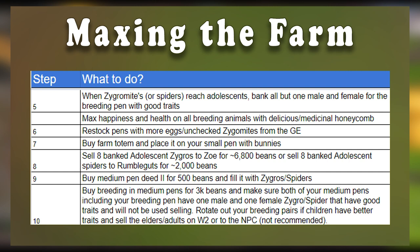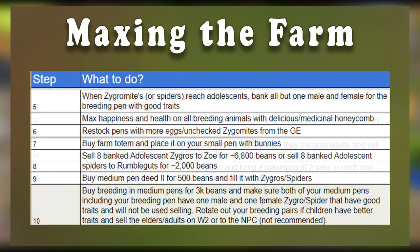After that, you're going to sell off all of the adolescents you've had in your bank — around 6,800 beans if you went with zygos, or 2,000 if you had spiders — and then buy the medium pen deed for 500 beans and fill it with more pets. After this, buy breeding and medium pens for 3k beans, and from this point on always have a breeding pair in all of the pens that you have pets. Periodically rotate out your breeding pairs if you get children with better stats, and sell off the elders or adults on World 2 or to the NPC.